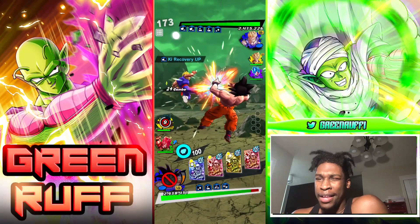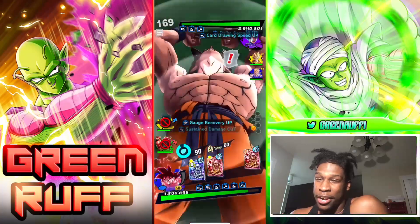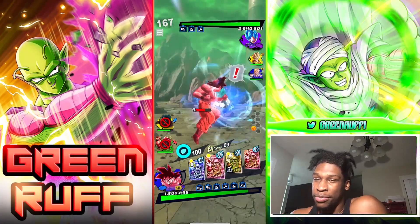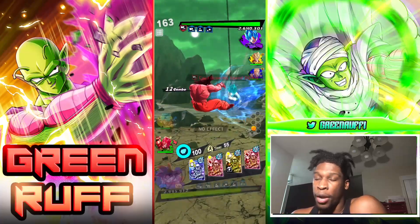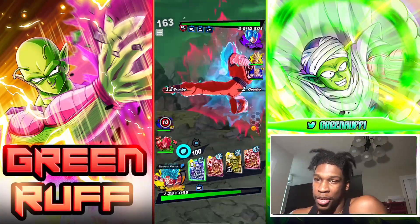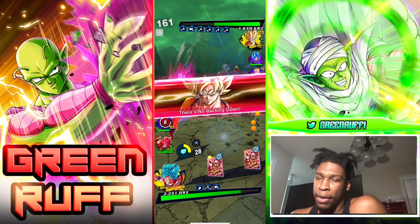This opponent is rocking Super Saiyan Blue Purple Vegeta. Honestly I don't really care about the quality of this match because I just really want to showcase the team in general - it's a really fun team. I'm not really trying to show how well they do; I mean of course I want to show them against top meta teams, but I just had to show this match because I kept losing so much. I popped the blue card there and he pops the main ability.